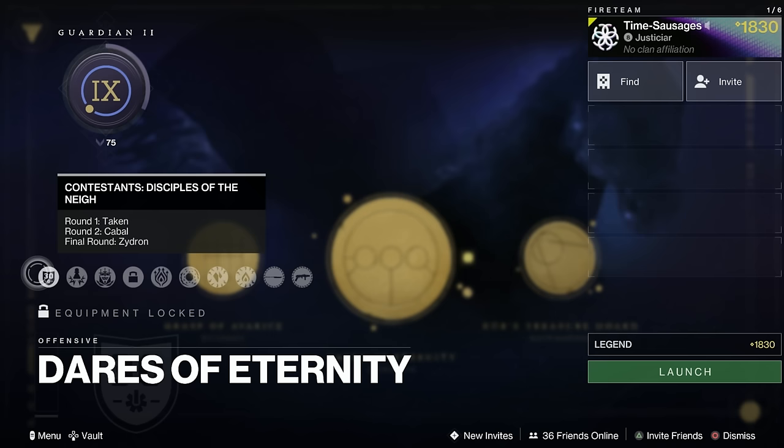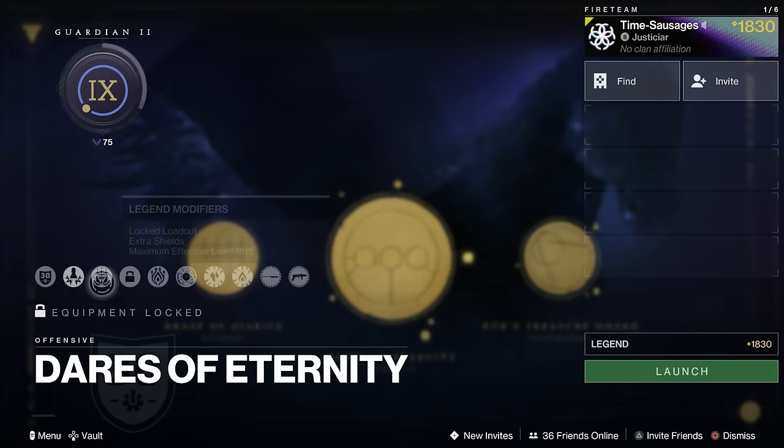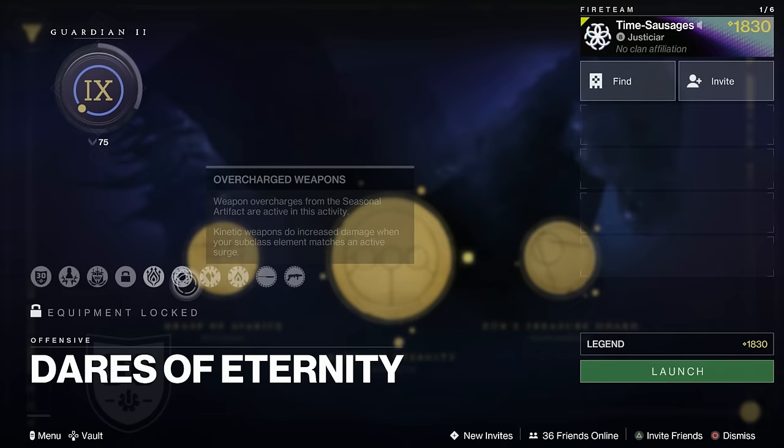For Dares of Eternity this week, we've got Taken, Cabal, and Zydron as the rounds. We've got a rank-and-file damage increase on standard and legend modifiers. We've got a Solar Threat, then a Stasis Surge, a Solar Surge, and an Overcharge on Glaives and on Grenade Launchers.